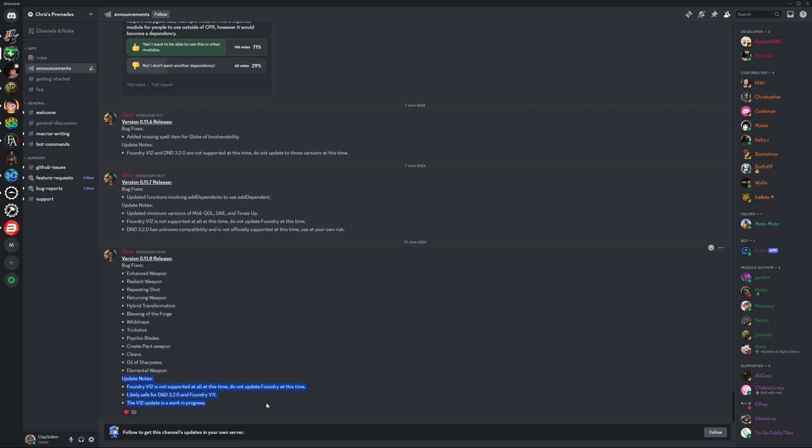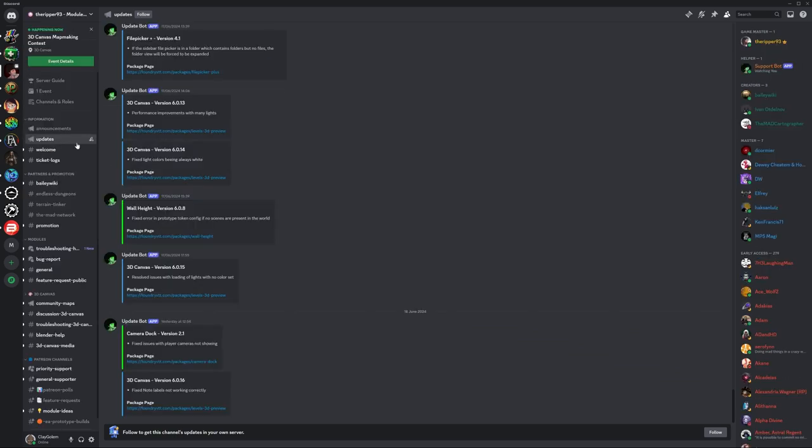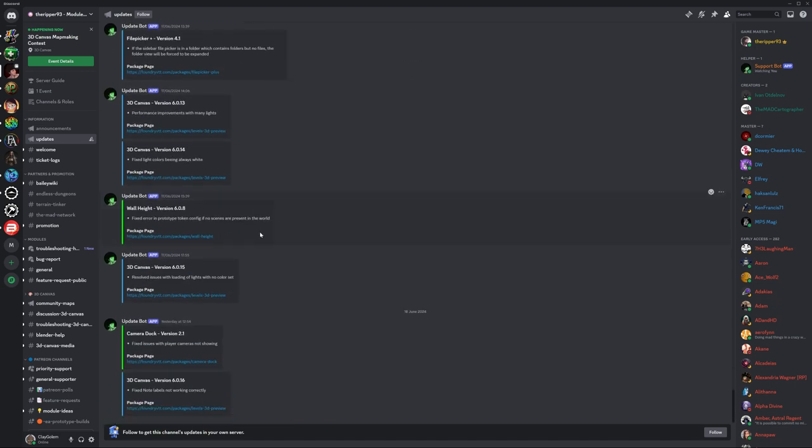The announcement says version 12 support is a work in progress — it will get there eventually. This was posted the 15th of June, and today is the 19th, so within just the past few days Chris has still been bug fixing and putting in enhancements for the version 11 release. For Ripper, who has tons of modules, his Discord has an update bot: Camera Dock has been updated, 3D Canvas has been updated, Wall Height was updated — it's essentially a stream, but if you follow it you get exactly what you need.